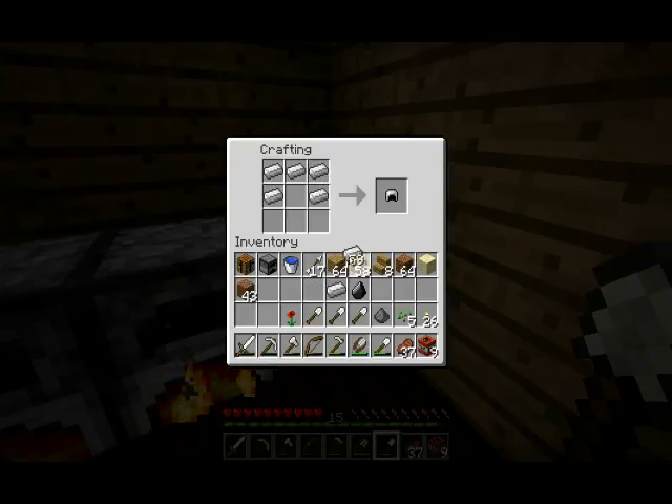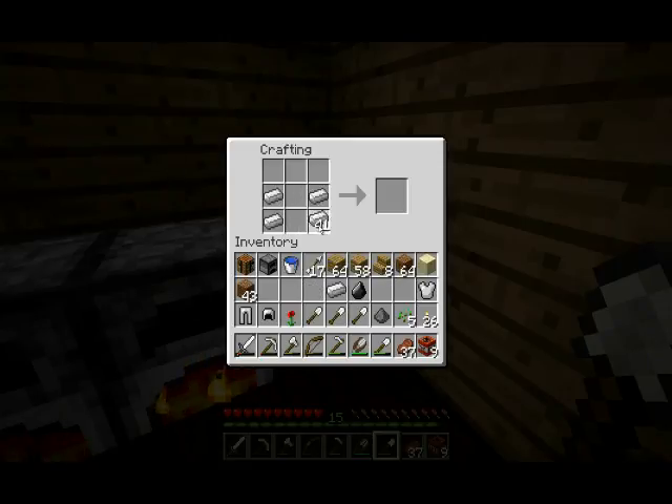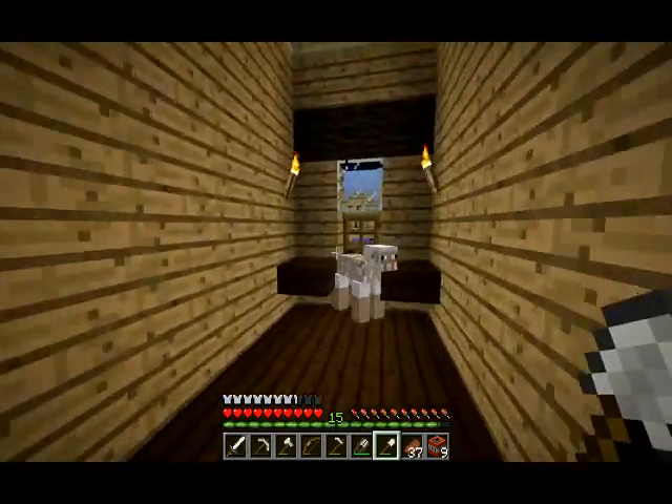First things first, I want to go ahead and build some armor, because I have not cleared off the land — I wanted you guys to be a part of it. And the reason I'm making armor is because I have the TNT that we picked up from the temple, and we're going to throw the armor on to kind of protect us a little bit.